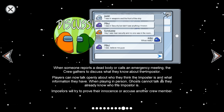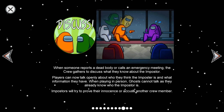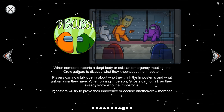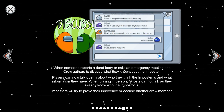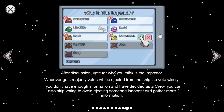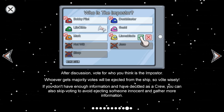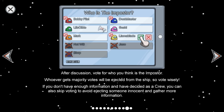When crew reports a dead body or calls an emergency meeting, the crew gathers to discuss what they know about the imposter. Players can talk openly about who they think the imposter is and what information they have. While playing in person, ghosts cannot talk because they already know who the imposter is. The imposter will try to prove their innocence or accuse another crew member. After discussion, vote for who you think is the imposter — whoever gets the majority of votes will be ejected. You can also skip voting to avoid ejecting someone innocent and gather more information.